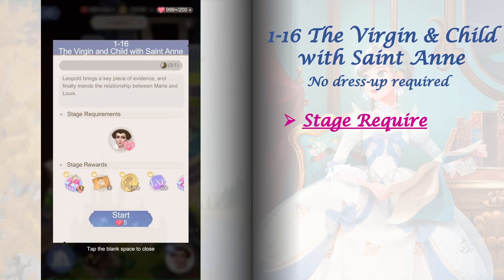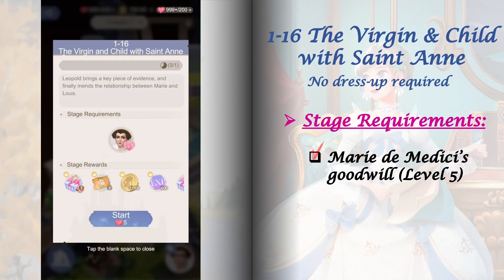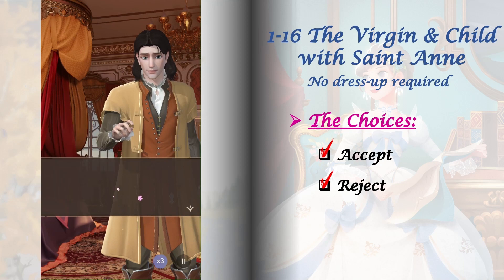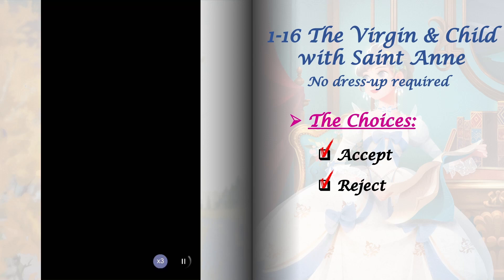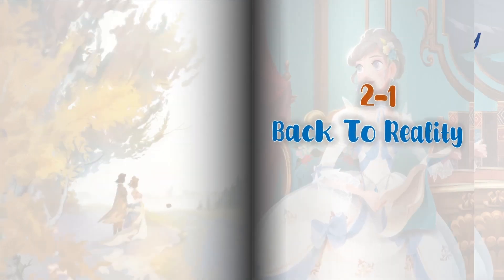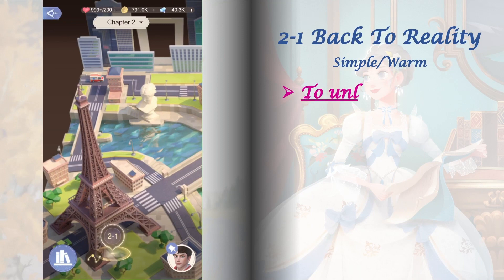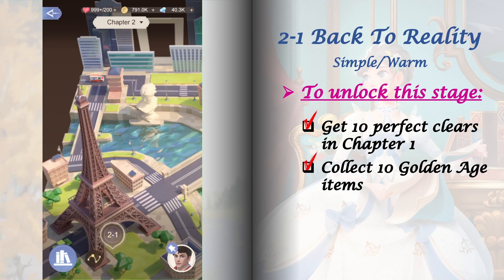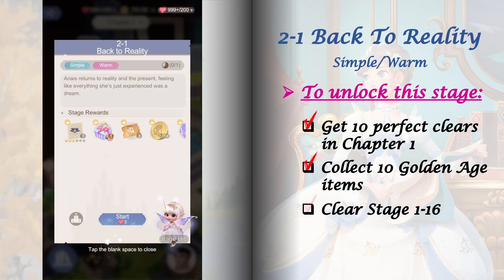Stage 1-16 is a no dress up stage requiring Marie de Medici's goodwill raised to level 5. It has just one set of choices that does not affect future stages or increase any companion goodwill, so let's just enjoy the story. To unlock stage 2-1, we must get at least 10 perfect clears in chapter 1, have at least 10 Golden Age items in our wardrobe, and clear stage 1-16.